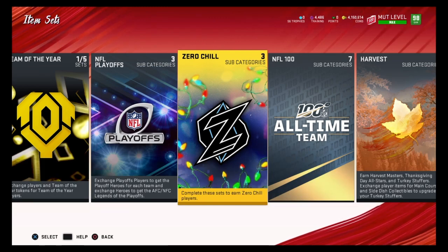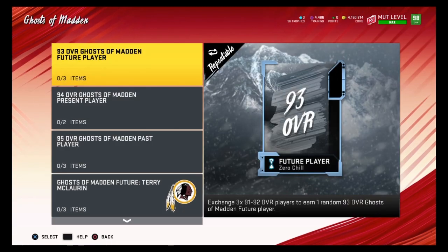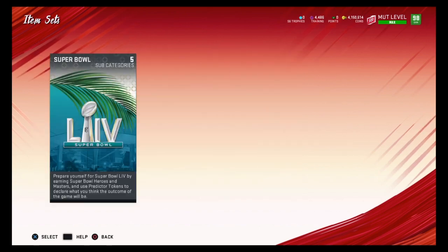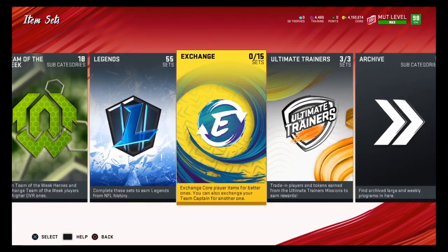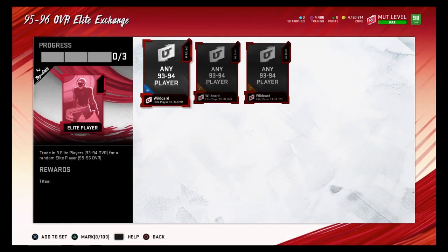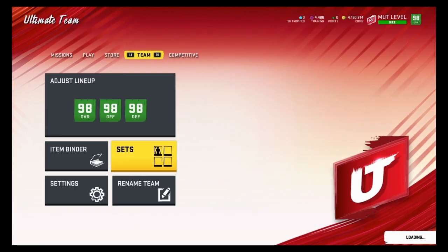Now let's talk about 93 overalls. Remember these sets aren't what I recommend — they add more risk. I recommend just selling them on the auction house. But if you're feeling risky, you can put your 93 overalls into a specific set where worst case you lose about 15,000 coins but best case you gain 40 to 50,000. Another option is the 95 to 96 exchange set — worst case you lose 15 to 20,000 coins, best case you can gain 100 to 200,000 coins.